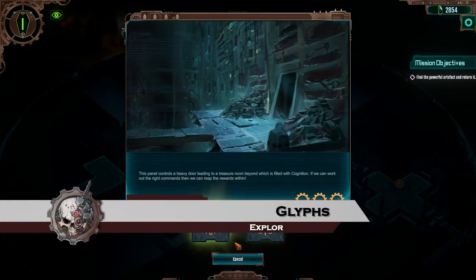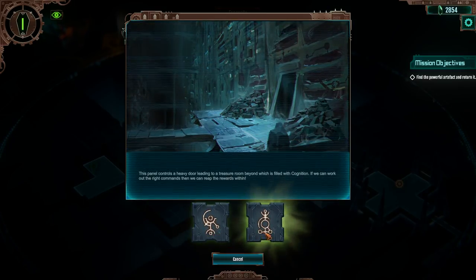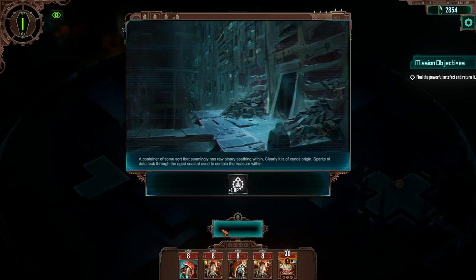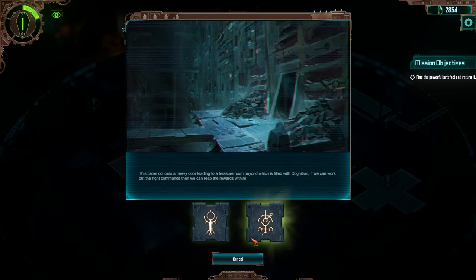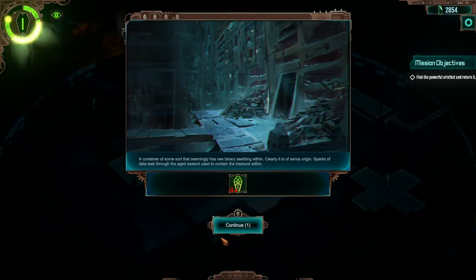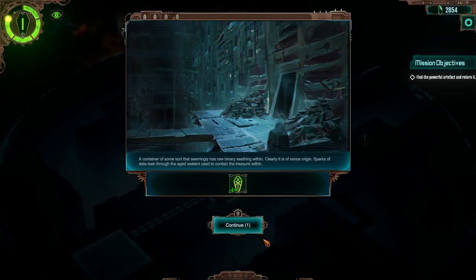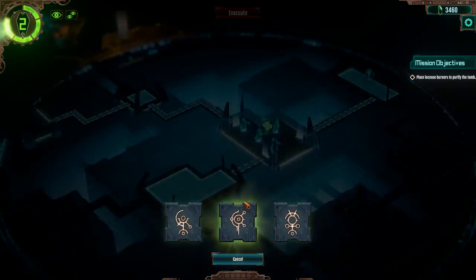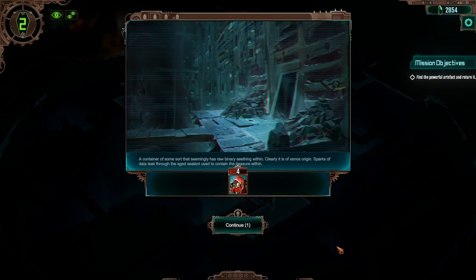Ever wanted to learn an alien language? With Mechanicus, you can. As you explore the tombs on Silver Tenebris, your cohort will encounter many Xenos devices. Each of these devices will have Necron symbols upon them. At first, these will not make sense, so as the well-trained tech priest you are, you'll have to activate these and learn their results with time. The results of discovering the meaning of these glyphs can be greatly rewarding — receive repairs for your team, gain cognition points and more. However, not all the choices are positive, so be careful.